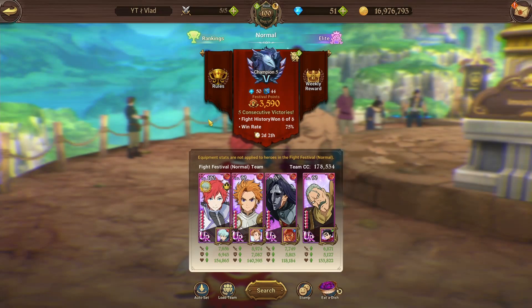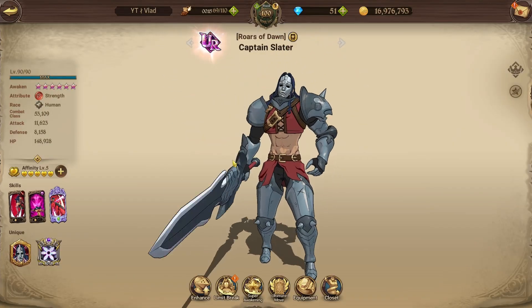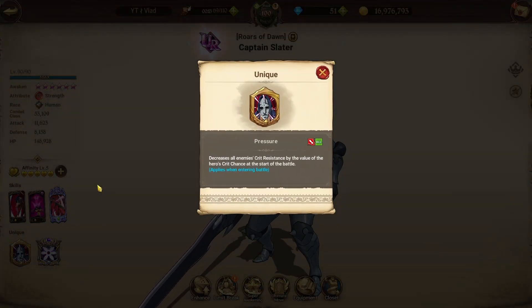And with the Flood card, you're going to be getting some super good damage. But one way that you can fix his crit chance in Ungeared is to use the Red SR Slater, a day one unit, and the reason we'd be using Slater is due to his passive — decrease all enemies' crit resistance by the value of the hero's crit chance at the start of battle.